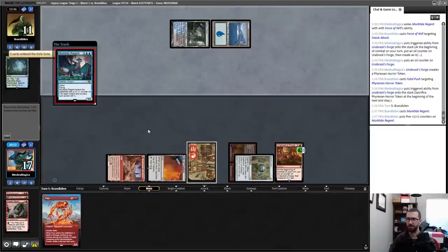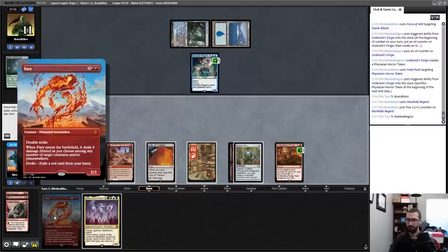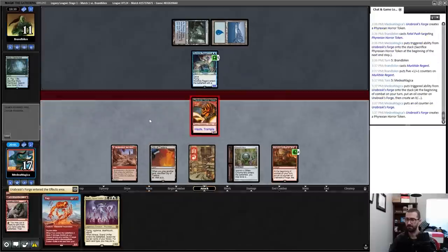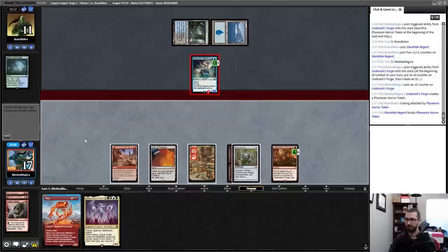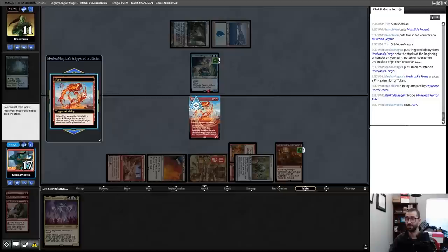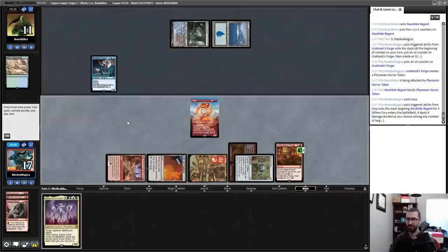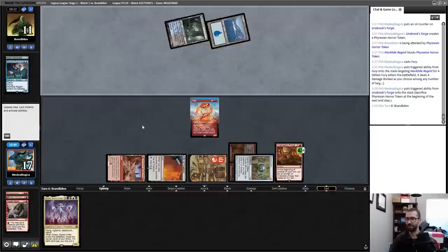There's a Murktide Regent — hopefully one I can just kill with a Fury. Fury's four damage is a very relevant number right now. I'll launch in for four damage — my opponent will block. Show me your counterspell. You don't have it — that's lethal damage on Murktide Regent. This card is better than I was expecting. Next turn I'm just attacking for lethal.